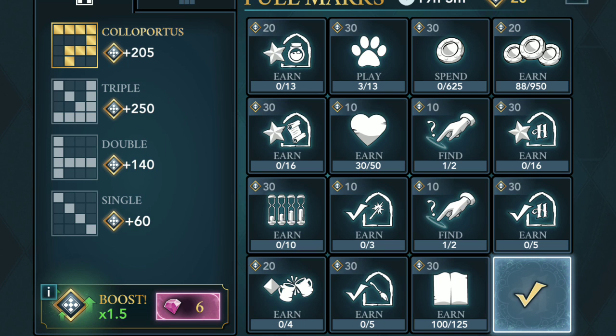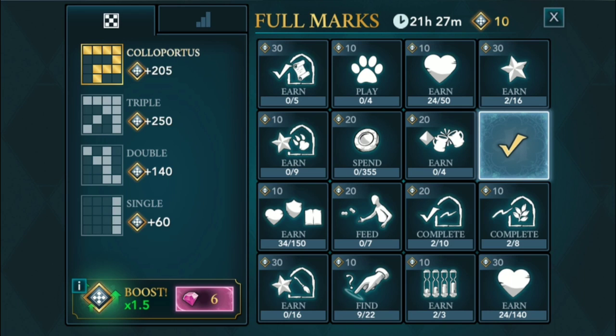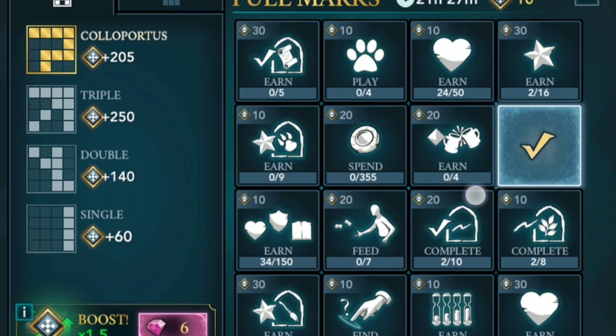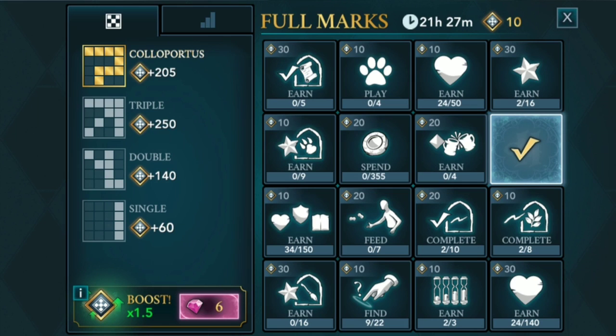Basically it's a bingo board where you complete activities in the game to cross tiles off the board. Here are the boards that you need to cross — it looks like a question mark. You need to complete each square and on until you get a line like this, and you will collect... I'm not sure what this icon is, but you will get a prize.